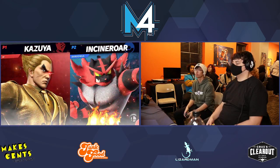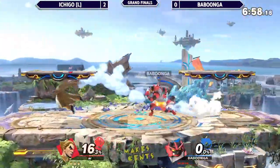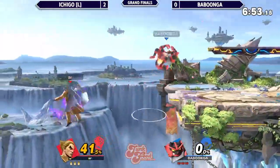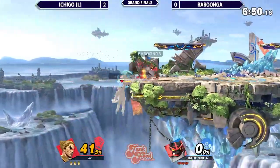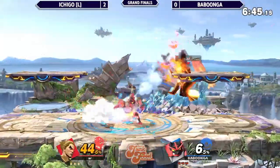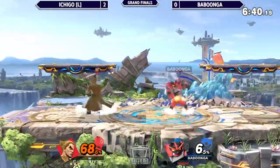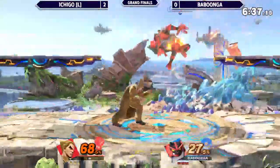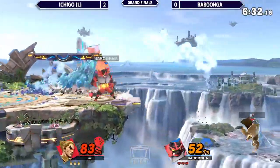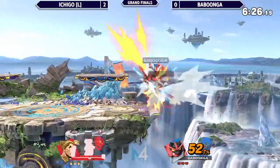Same matchup here, same stage. Whoever gets this first stock is going to set the pace for the rest of the match. That counter lasted forever — I don't know why that worked, but we'll take those. Here comes a grab out of Ichigo though, there's a platform, no extension. He doesn't have a jump here — he might just be dead even with air dodge. Up air, interesting choice.